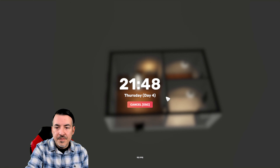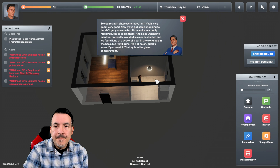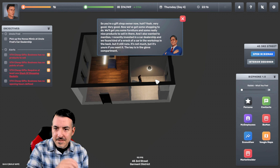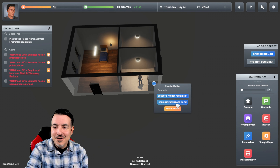Our next job is — first let's quit our job at the supermarket. Then I need to get some sleep. Uncle Fred calls and says we're a gift shop owner now — very good. Now we've got some shopping to do. He says he recently invested in a car dealership and found an old car in the workshop in the back, and it's ours if we want it — the key's in the glove compartment. Seems like a bad idea to leave a car with a key in the glove compartment in New York, but okay.